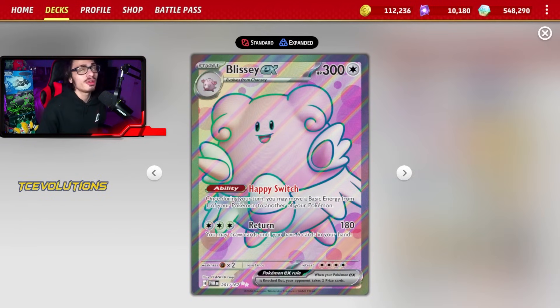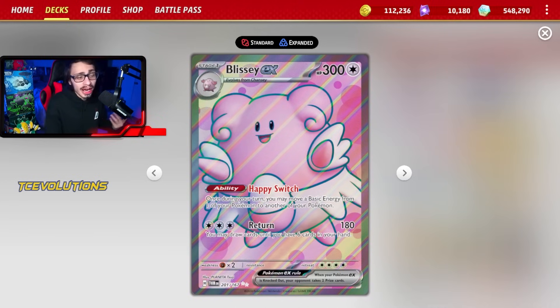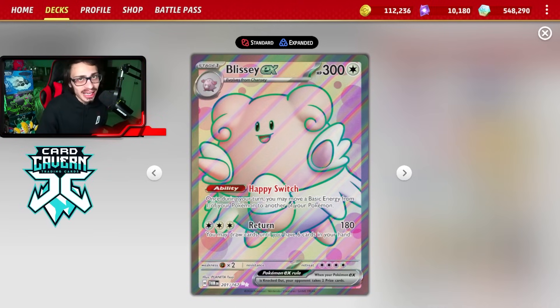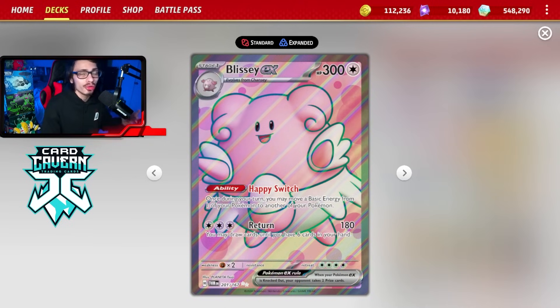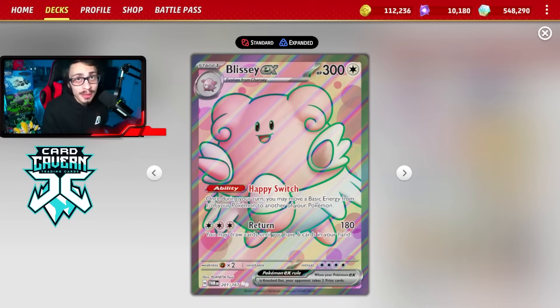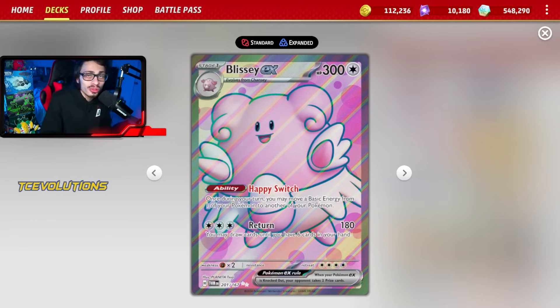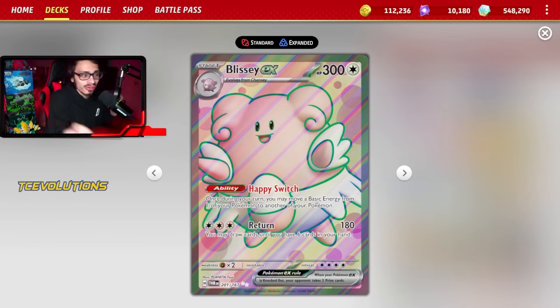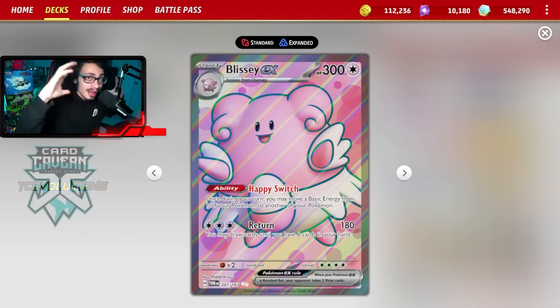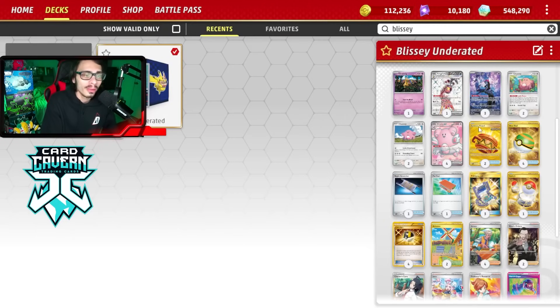Blissey does have 300 HP, and if you put a Hero's Cape on it, it has 400 HP. Its attack, Return, isn't bad either — it does 180 damage for three Colorless Energy. If you put a Double Turbo Energy on it, you can do 160 but attack for just two energy. Then you get to draw cards until you have six in your hand, making it really hard to slow down the deck. If you just constantly spam Iono against them, Blissey could just sit there and Return over and over again and keep building up its hand — which is kind of the strategy we're going for here.